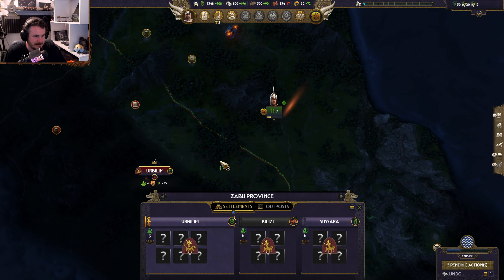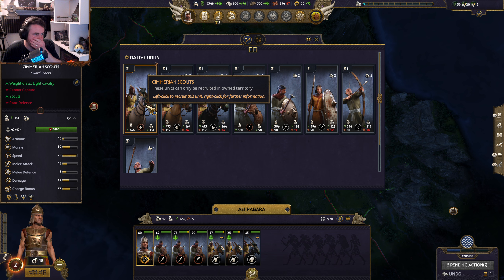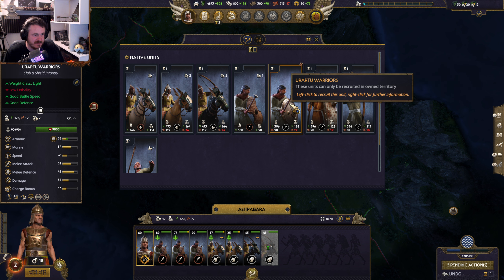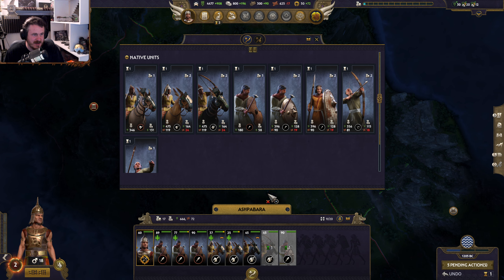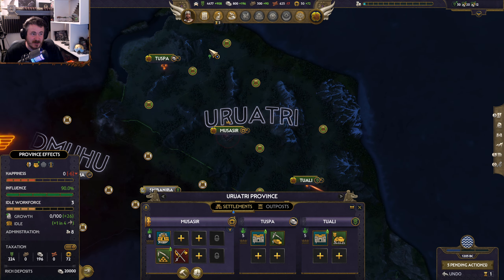We're going to start pushing this way through that region and then start some recruiting through master of the arts. I think I'd like another unit of cavalry and I definitely want some more infantry. They are expensive. Bronze is what I lack, but I have lots of gold — we'll always be able to trade for some bronze as time goes on.